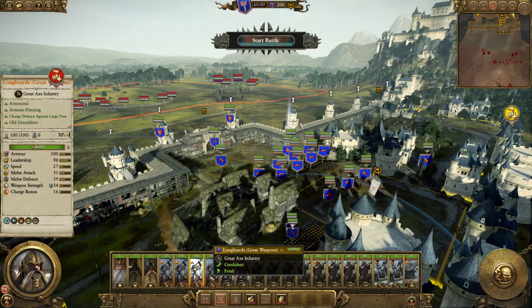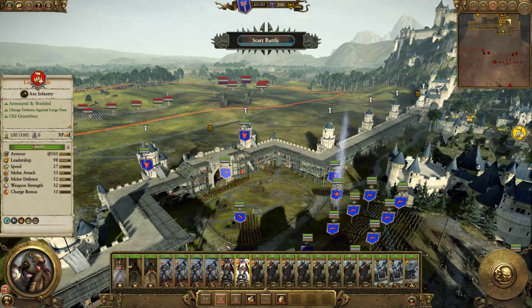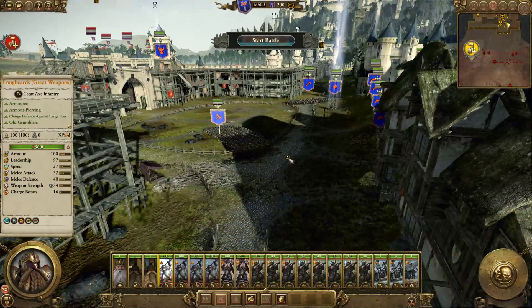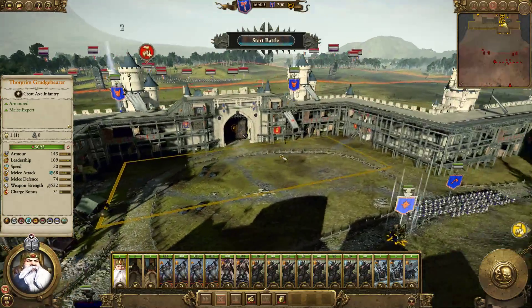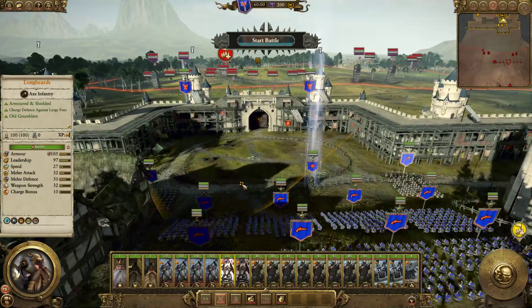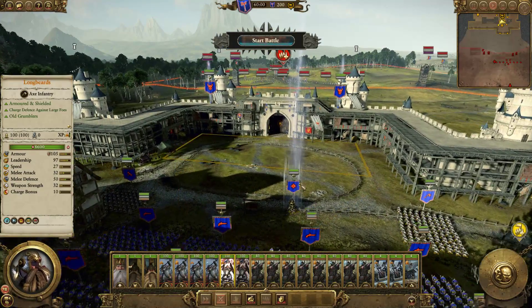Just double-checking where everyone is. What we've got to try to do is create some kill zones and make sure that our Gunners are firing without obstruction. This area here would be ideal.